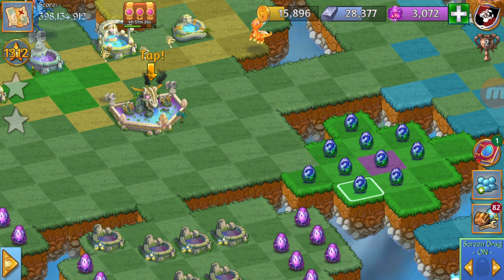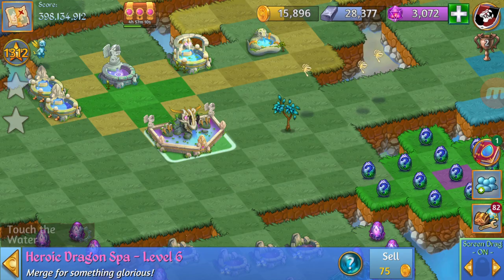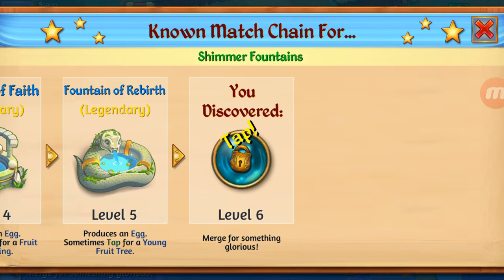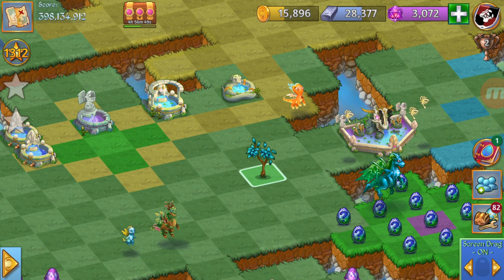We've got one sapiri egg. It is asking us to tap — so let's tap it. We got a small fruit tree and another egg. We just discovered level 6 of the shimmer fountains! Let's tap it — Heroic Dragon Spa. Nice. Let me move it over there and move this over here.